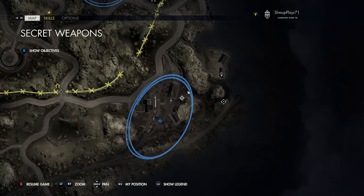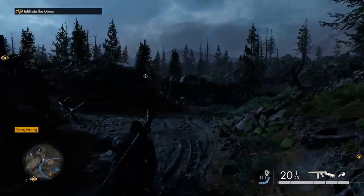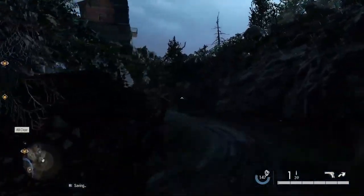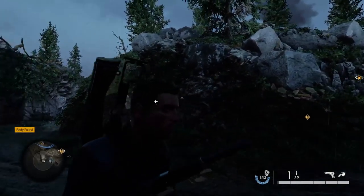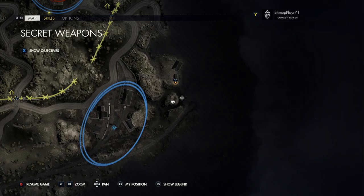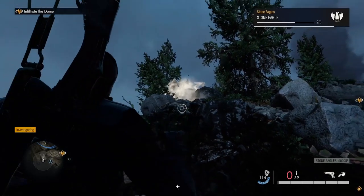A bit further downward to the right you've got a hidden path that works around the cliffs. On this little island area on the top near the rocks, if you look carefully there's another hidden stone eagle - this is another hard-to-find one. Take note of the map, and as soon as you've spotted it, shoot it.